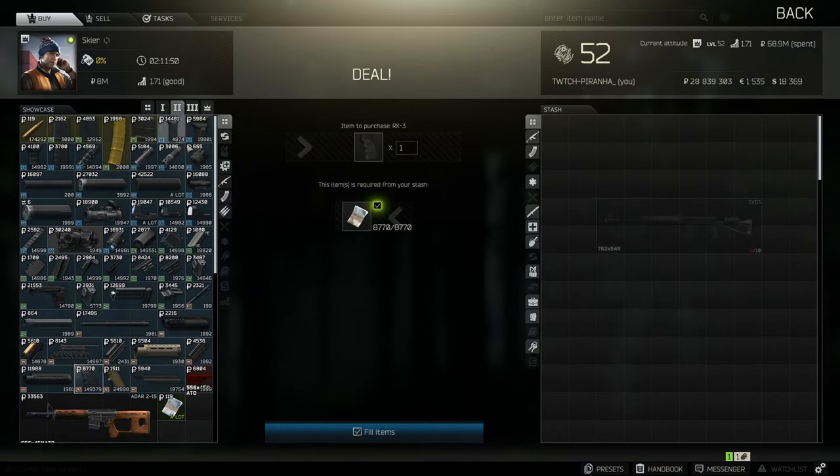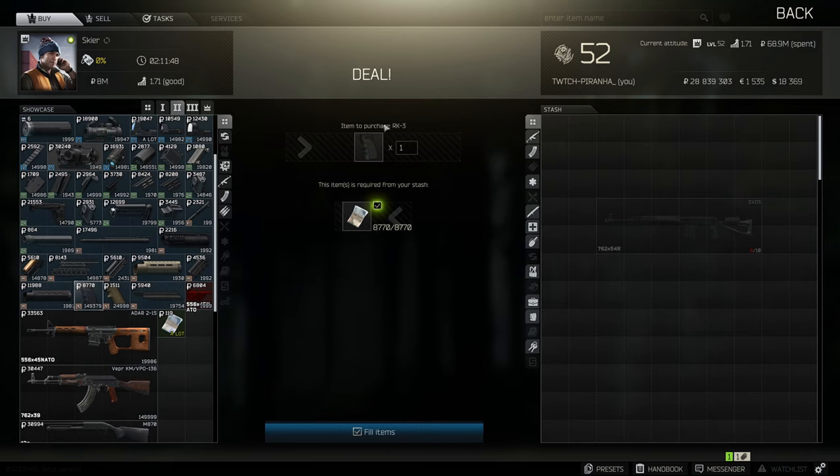To start off we're going to need to head over to Skier, go to tier 2, and grab ourselves the RK3 pistol grip.